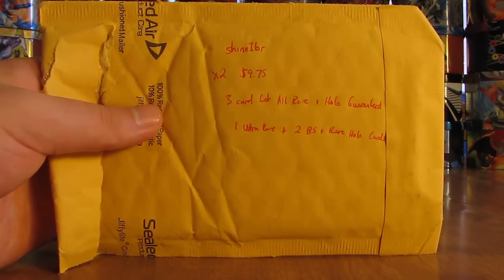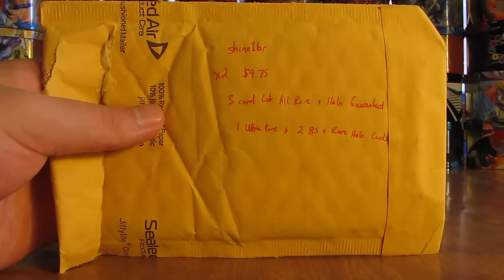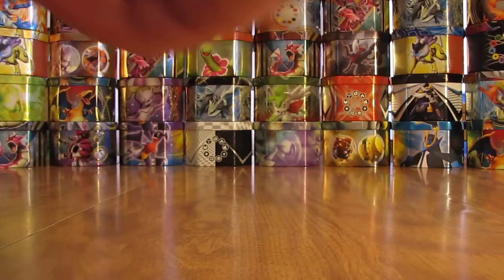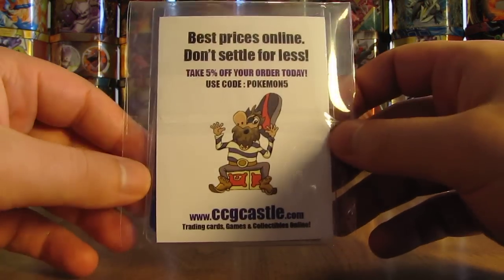Each pack includes three cards total: one ultra rare, and then two either Blackstar promos or rare holo cards. This opening is part of my grab bag and random Pokemon card lot opening series. I've had pretty decent luck opening these grab bags off of eBay — had a couple of clunkers, but for the most part they're better than the ones from Pokeorder.